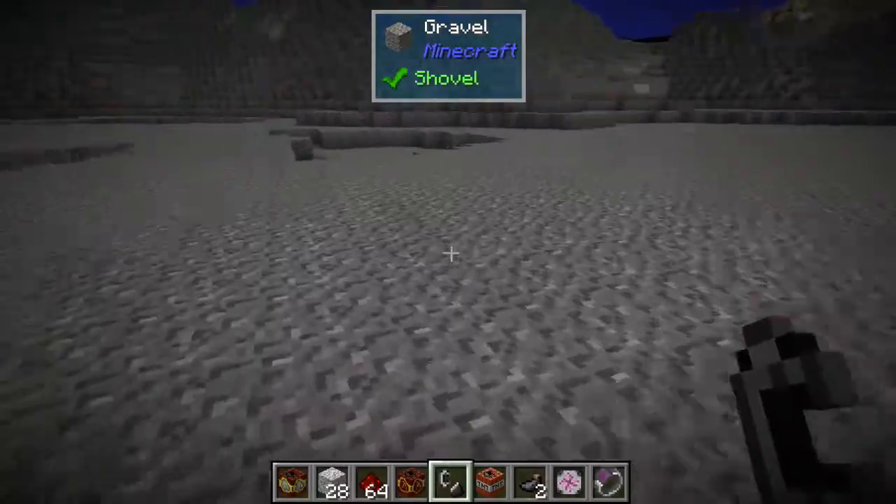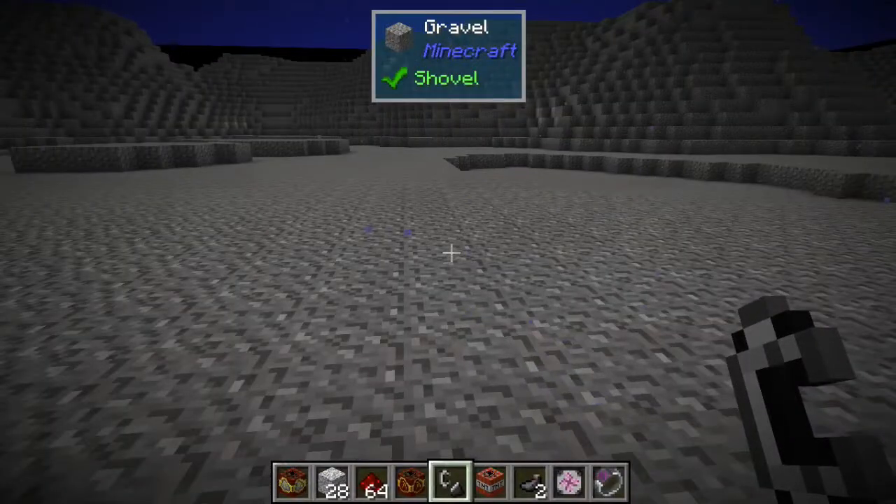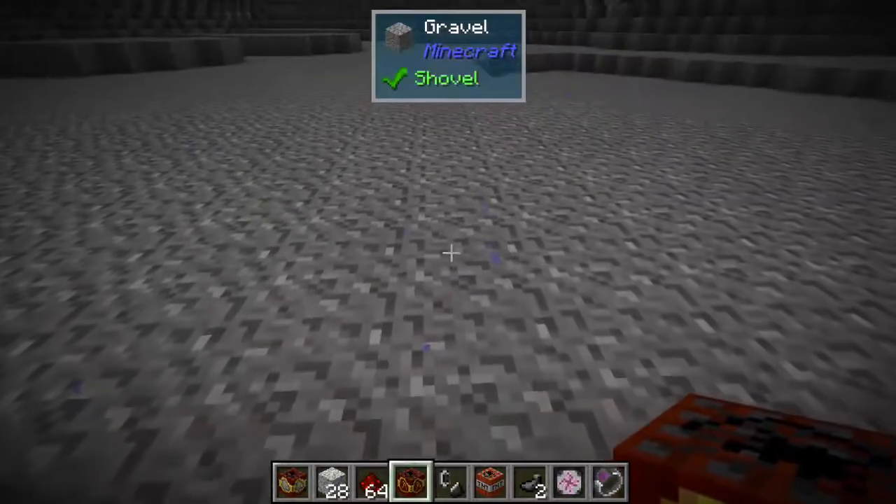Bam! We got some cool stuff. Put it into our inventory. Let's try it with Project E explosives — the Nova Catalyst. Nova Catalyst will work great.